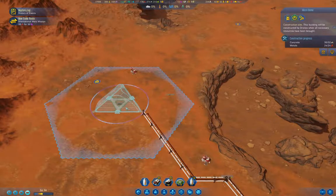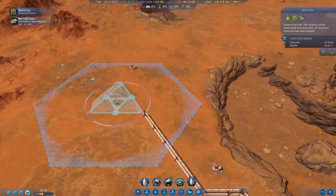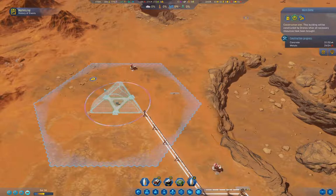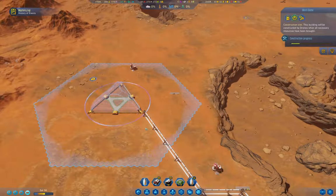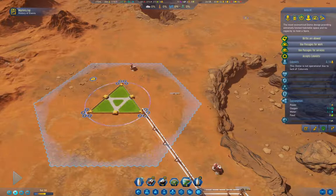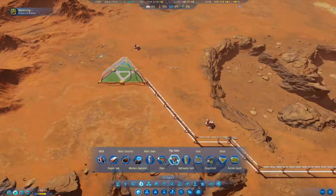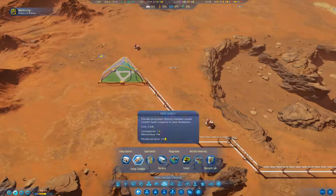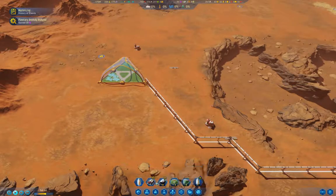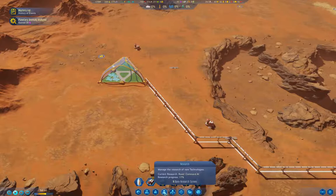We still need a couple more concrete up here. So when that comes online — okay, there's the micro dome. Now I'm going to drop the tempo back a bit. What I want here is homes — I want a living complex.